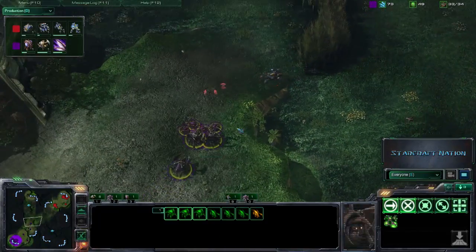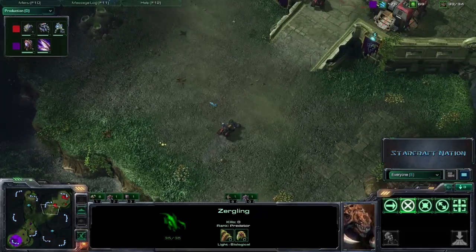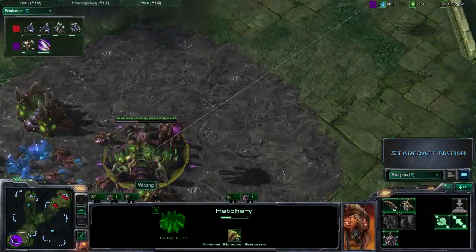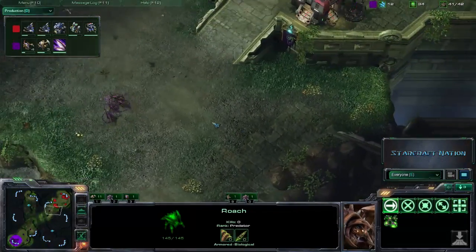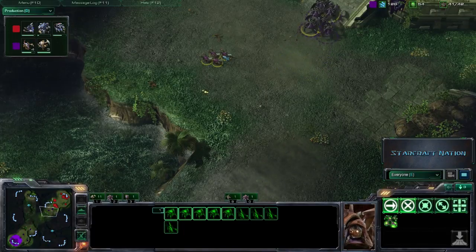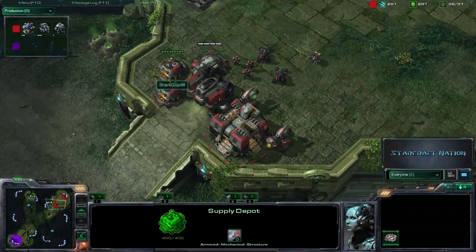Right now we have a Hellion coming up there trying to see what's going on — he's going to get a face full of acid from those Roaches. These Zerglings, because they are not upgraded, will not be able to catch that Hellion. We don't have Glial Reconstitution for the Roaches either, as we do not have a Lair down for Weebang, and he doesn't have an expansion. So Weebang looks to be going for an early Roach push, already at 41 supply and not choosing to expand. He's knocking on the door here, tapping on those Supply Depots.